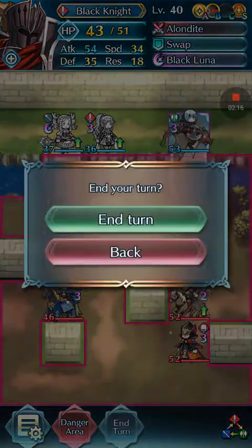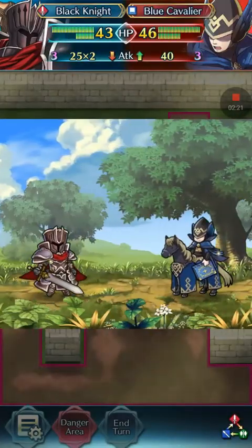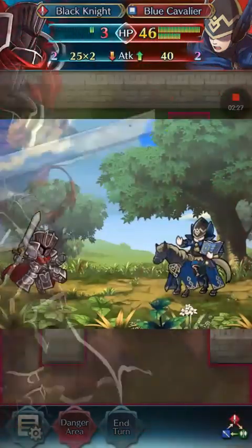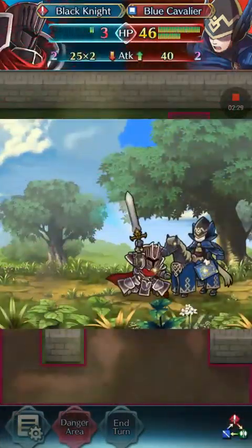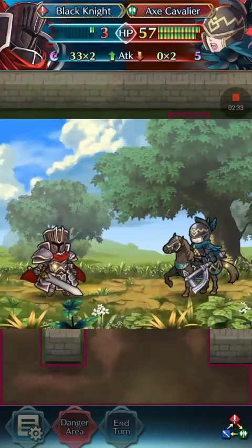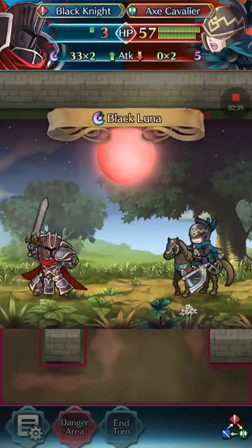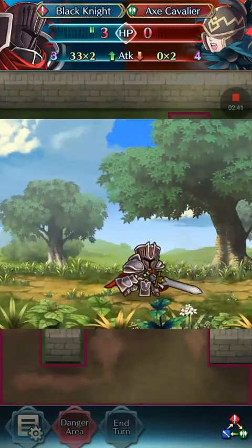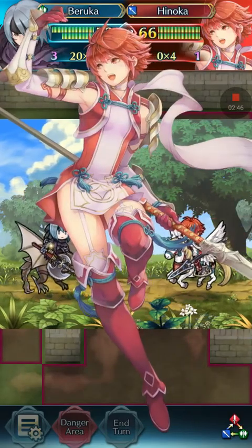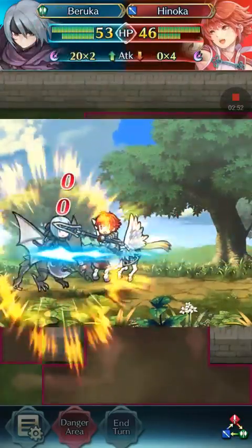Then we just keep everyone there. Hanoka is gonna come and attack Baruka, but it's gonna be a proc on a tile. I just have just enough HP for Black Knight to survive the blue guy. Hanoka is gonna try to kill Baruka, but she's gonna find out she can't — I gave Baruka Quick Repulse.